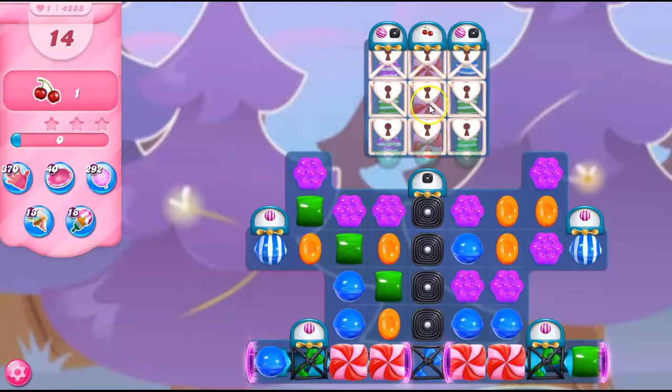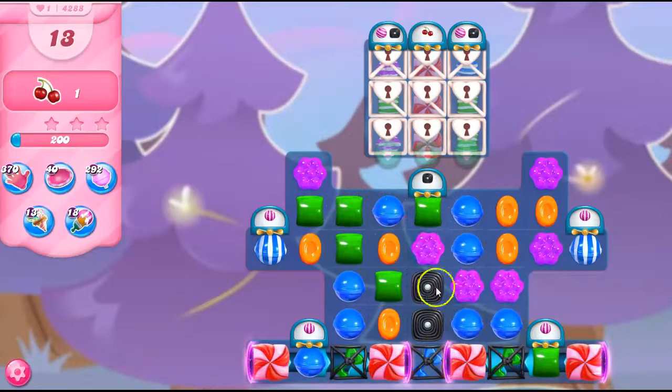Not only do we have really thick frosting, but it's all wrapped up in these sugar chests, although I do have stripes that might help me. But let's see if we can get these keys, and I think one of the problems is the conveyor belt is going to take things away.